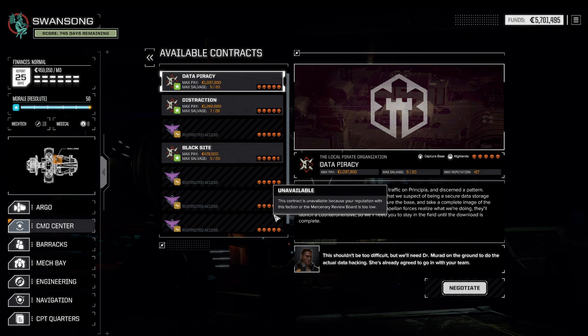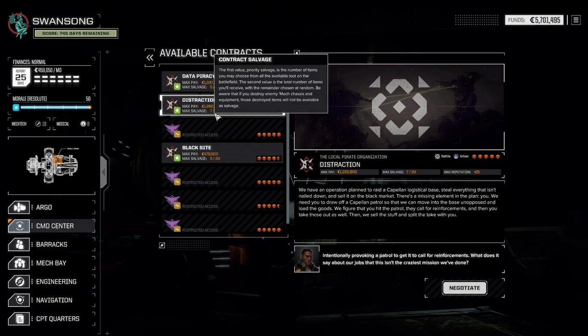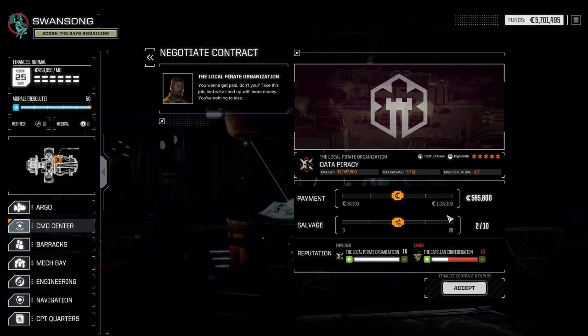We were moderately lucky with the contracts. We got at least a couple of pirate contracts right here, and this one's potentially the biggest — almost five-skull missions. It has a ginormous amount of salvage, and this one here has a good amount as well. Since the Atlas II is available, I'll potentially go for the million.